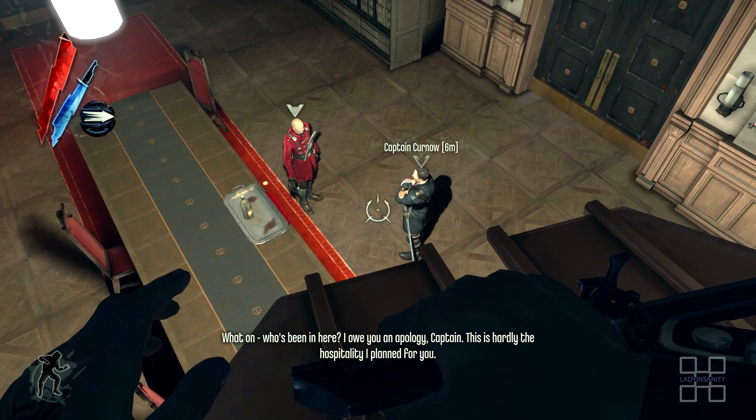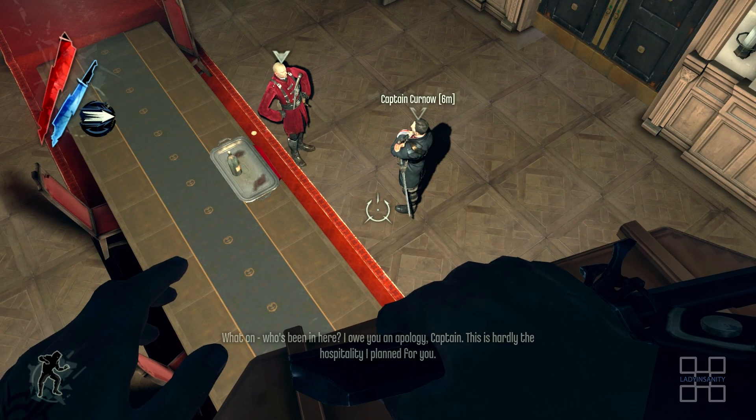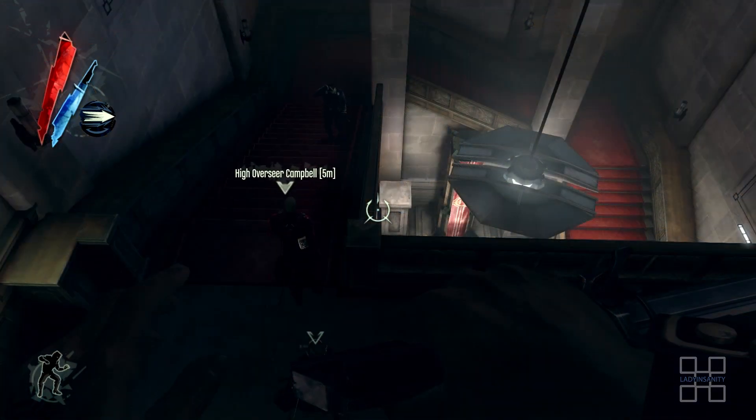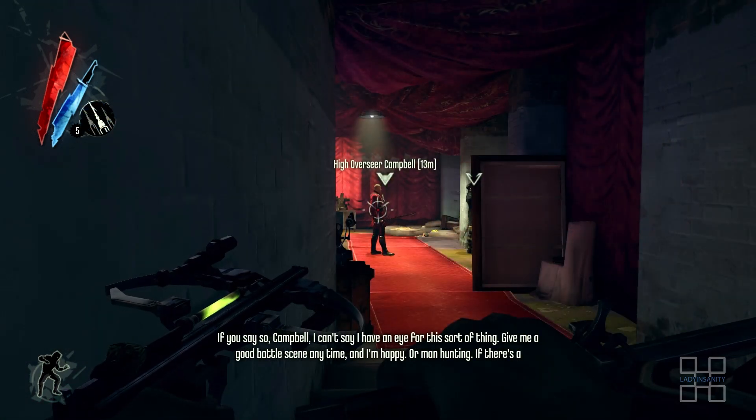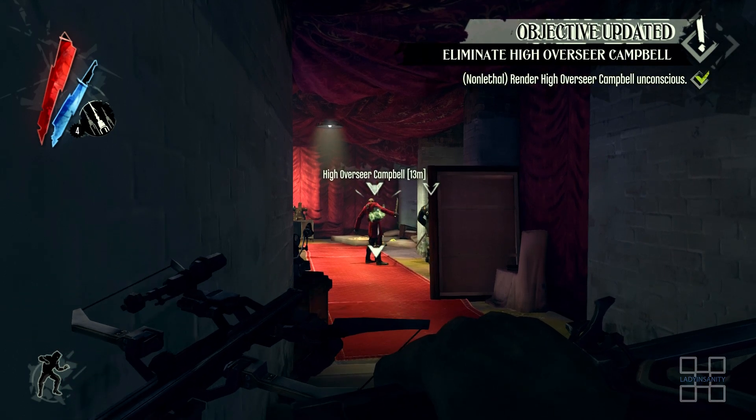In-game dialogue: 'I owe you an apology, Captain. This is hardly the hospitality I planned for you.' Step 4: Follow both members into Campbell's sanctum. Use a sleep dart or choke Campbell before he kills the captain.